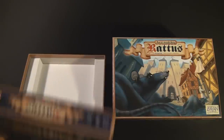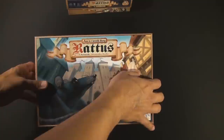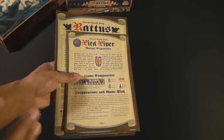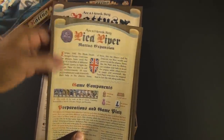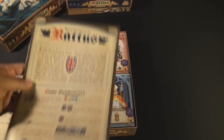Inside the box it is a very nondescript insert, and I have put everything back into the original Raddus box to show you how everything fits. You're going to get a mixture of both the original and the expansion components. The first thing you'll notice is that there are four rulebooks included with this White Goblin edition, one for each different language included with the Essen release.